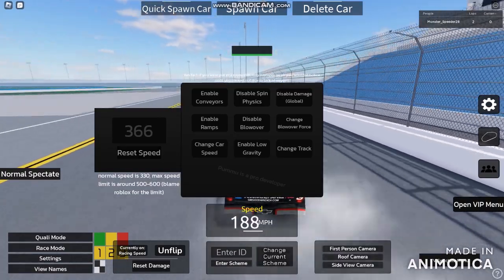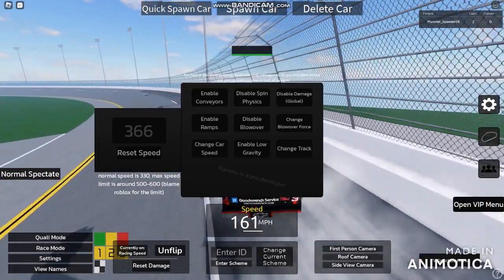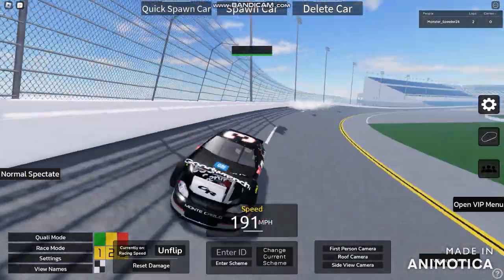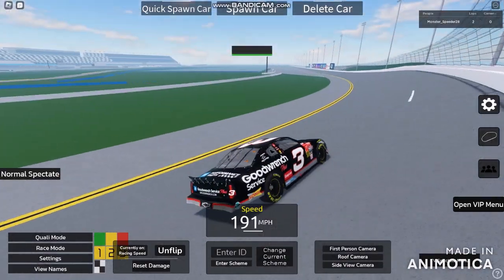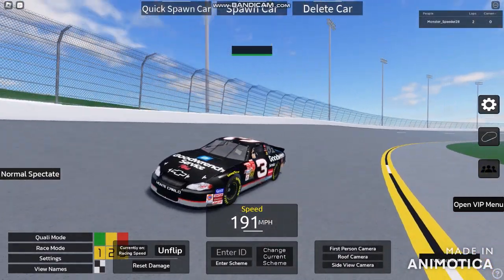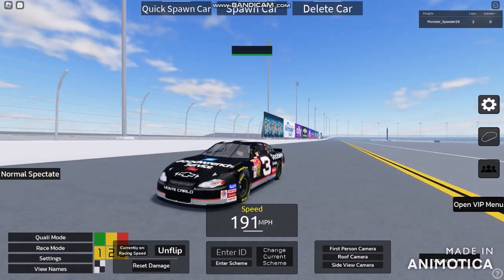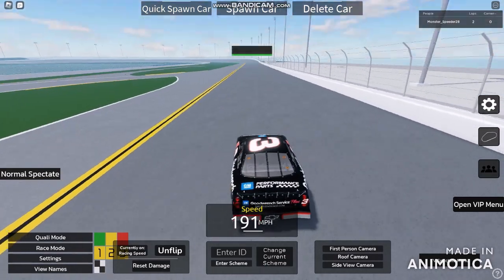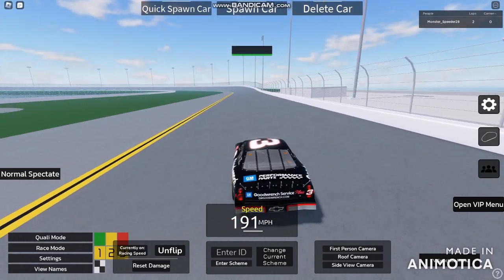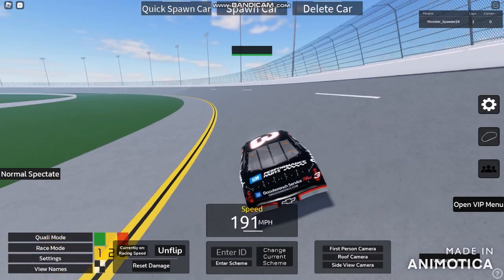Let's just reset the speed into 191 miles per hour. To reset it, we're just gonna be resetting this damage. I should be able to complete these things as well. So we reset down to 191 miles per hour. Feel free to slow down — it's gonna be completely slowing down to the Intimidator, which is gonna be slightly boring.